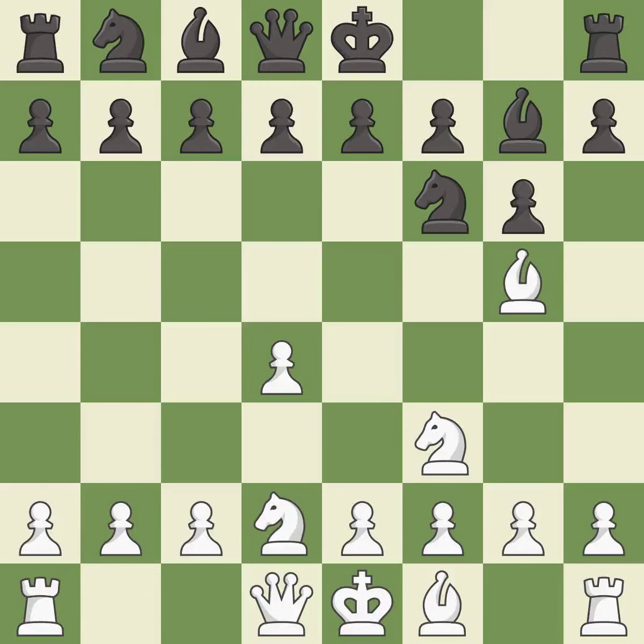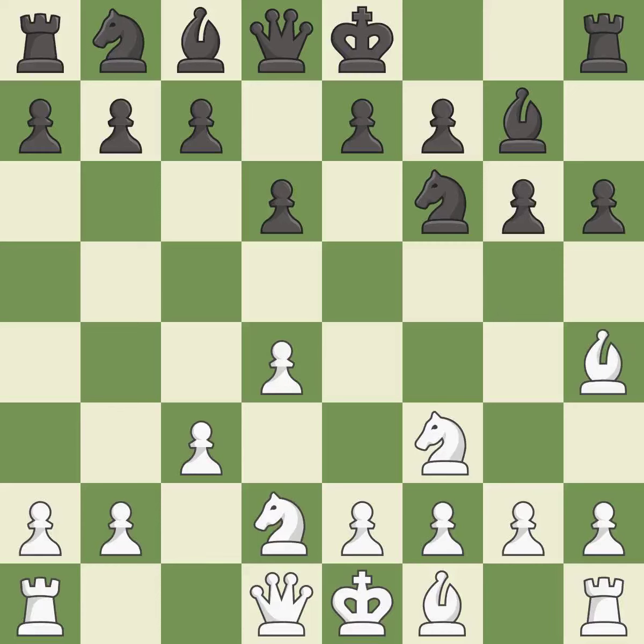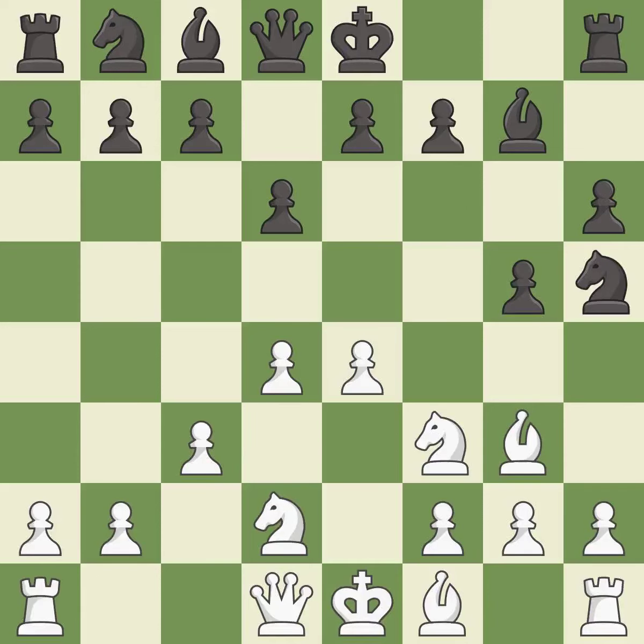NBD2 develops the knight and prepares the e2-e4 pawn push. The bishop is ready to be developed to an active square. The opposing bishop is kicked by a pawn and must now move or be captured. This move puts the bishop on a safer square. This kicks an opposing bishop, and the bishop moves to safety.